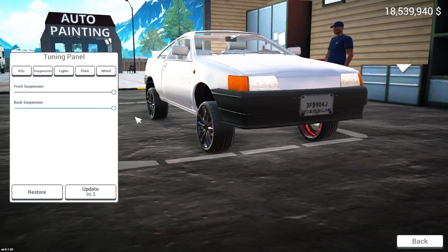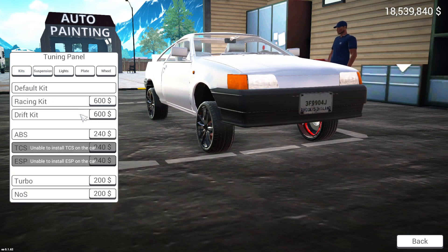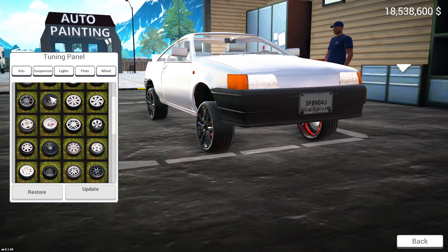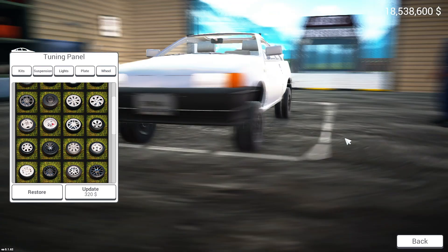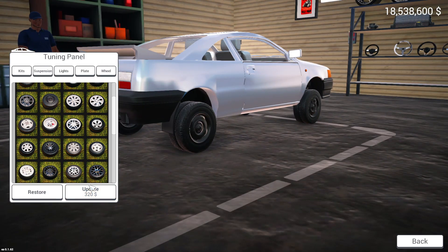Let's make this look even worse — we'll put the drift kit on, and the wheels. Let's put low-profiles on. Yeah, it's got a really nice look to it now.